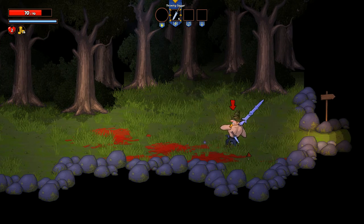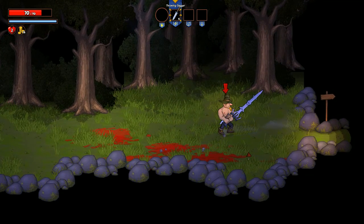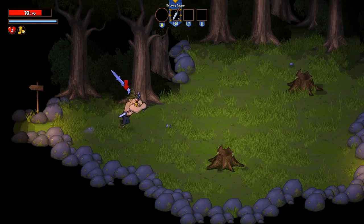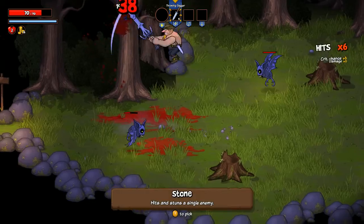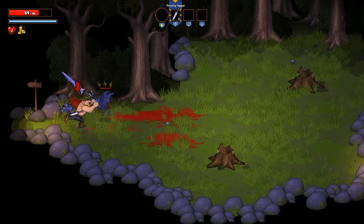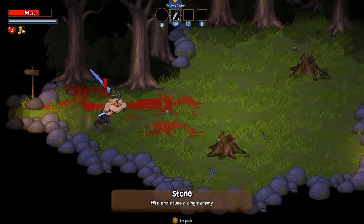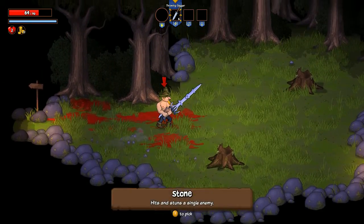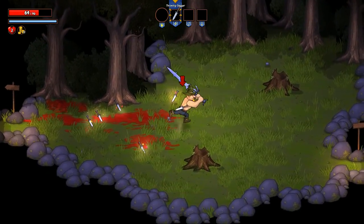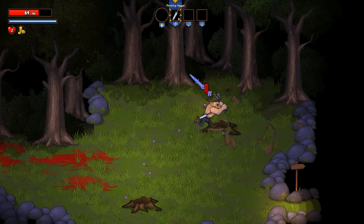There are a few different attacks you can do: your normal attack, which is just tapping X and it will combo people; a jumping attack — jump in the air and tap X; a charged dashing attack; an uppercut attack; and then you can keep tapping X in the air and wreck some face. There's also a little whirlwind attack.